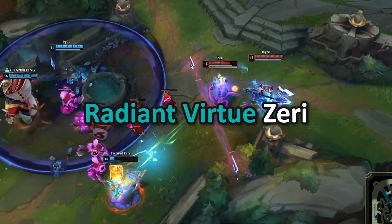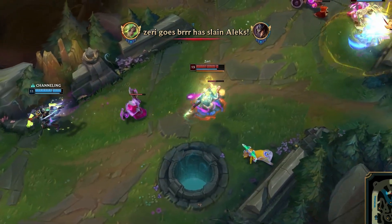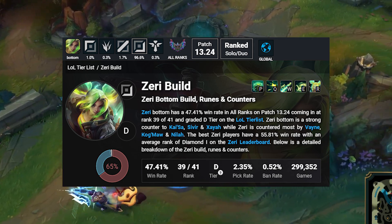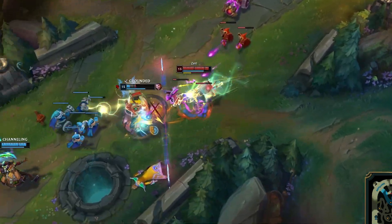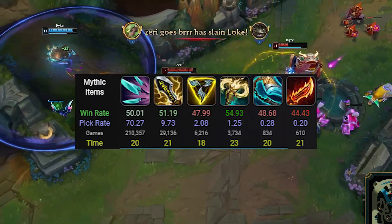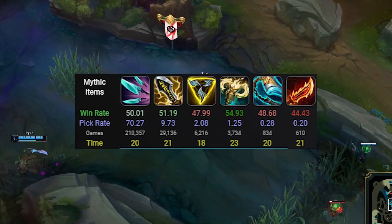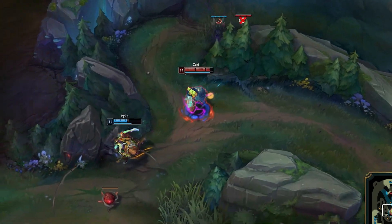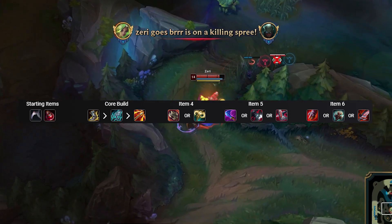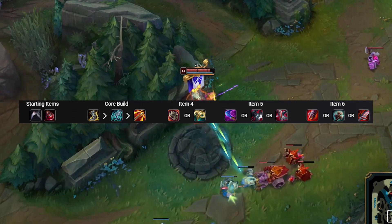Radeon Virtue Zeri — one of the most unique new setups. You're not going to be rushing the Radeon Virtue though. Blade of the Ruined King is your first purchase and you go into Radeon Virtue 2nd or 3rd. Hurricane will be the item you pick up 2nd or 3rd depending on where you slot Radeon Virtue. Radeon in the 3rd slot is preferred for most games, because you're going to be lacking quite a bit in damage during the mid game if you build it 2nd. So much of Zeri's strength comes from her ability to pop R and excel in teamfights, so the value you get out of Radeon Virtue is very good.